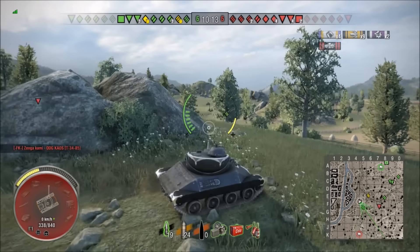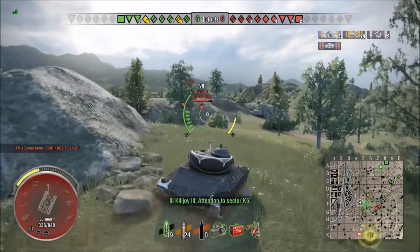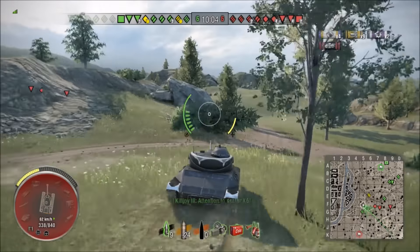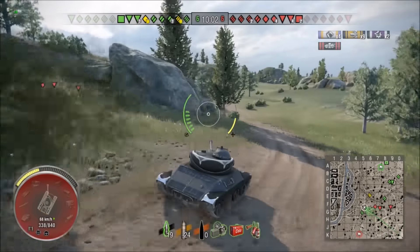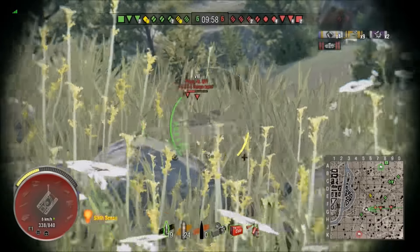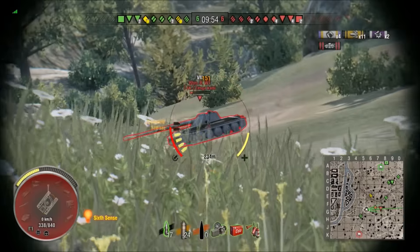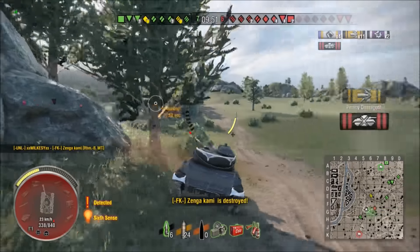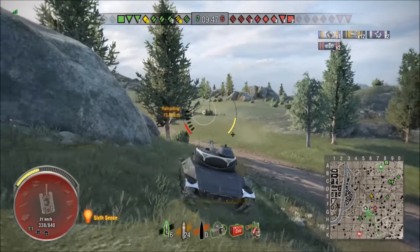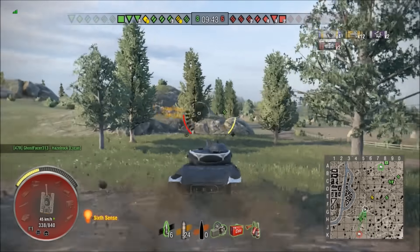He comes cresting on this big hill. There's a friendly heavy there that took a hit from somebody. He's gonna peek and snipe — this is actually not bad positioning for a light tank. Picks off the Borsig and backs off for the reload. Not all light tanks are great at this, but this is actually a really good light tank to be in this position — just like that, aim down and let the gun settle a little bit.